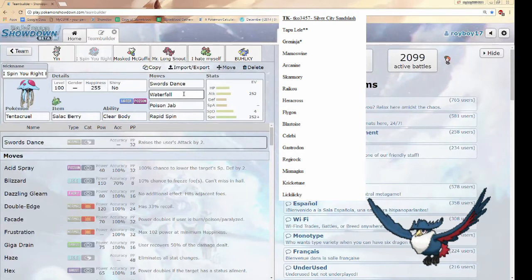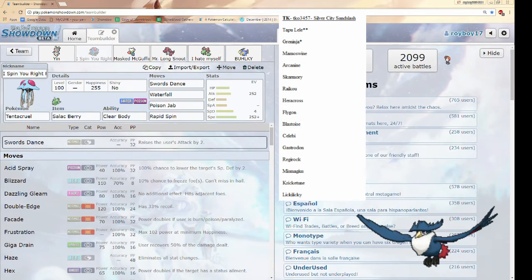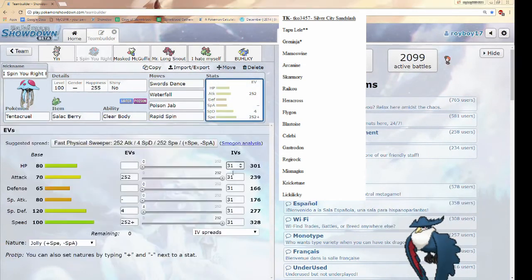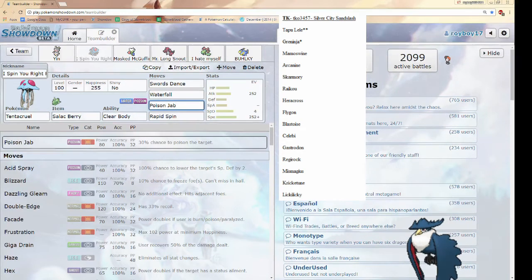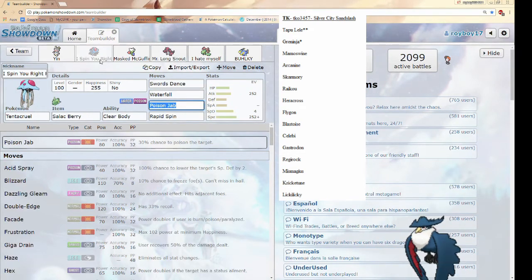With Swords Dance, Waterfall and Poison Jab as a combo can one-shot Lele, Mamoswine, and Arcanine. It can do about 90% of Raikou's health, so after rocks it can one-shot Heracross. Flygon doesn't get OHKO'd, Blastoise doesn't, Celebi doesn't, and it doesn't OHKO Gastrodon, but I have other answers for that. With the Speed EVs it's outspeeding most things on his team — Lele, Mamo, Arcanine. It doesn't outspeed Raikou, but I'm bringing a Salac Berry to raise my speed. So I can get that two-hit OHKO, unless he's running Scarf — in which case I can just swap out and get a free hit off with Knock Off.